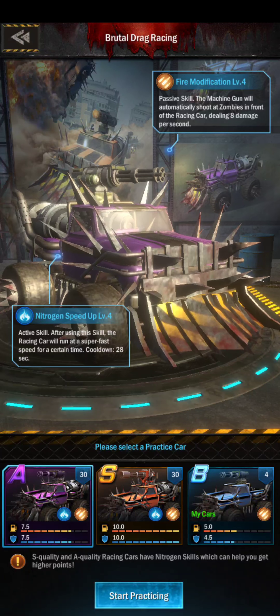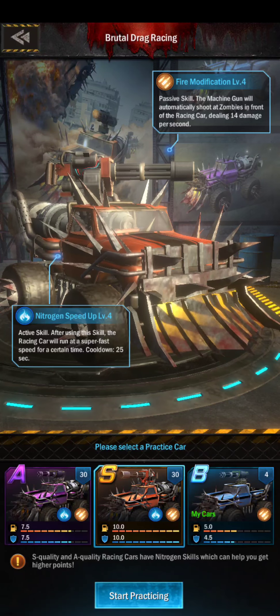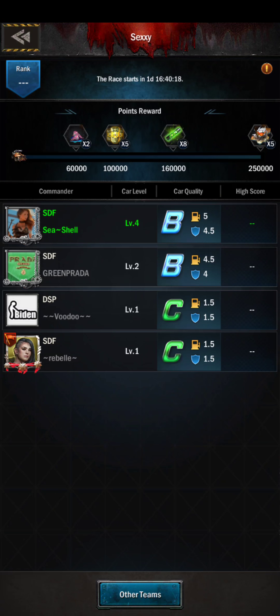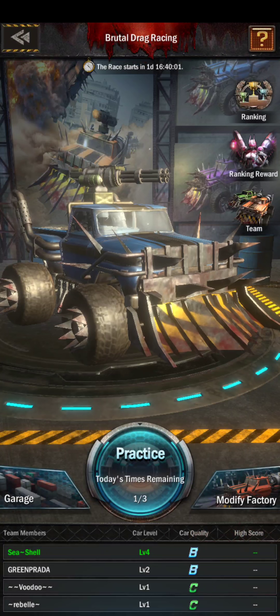On A, you can practice — but this is an A at level 30, so it's maxed out. You can also practice on S and see some of the difference, but unless you're aiming to get an S car, there's really no point practicing there. One key thing to remember: you can join a team and you can exit and leave the team during the matching period of the practice phase. But in the last two days of the event — day 4 and 5 — your teams are set and you can't leave.